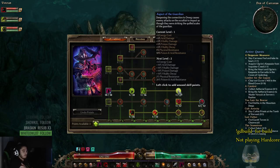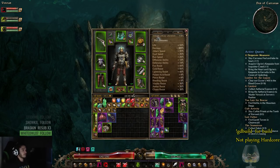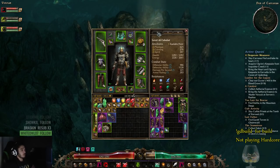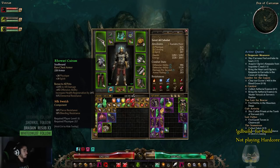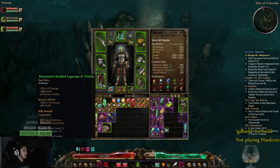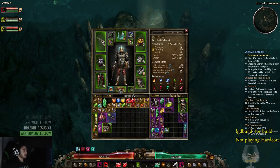Let me go over my gear quickly so you can see what I'm using. Everything is pretty much going to be used to either keep your character alive or provide minion bonuses. I'll go through it slowly so you can see all the components I'm using.